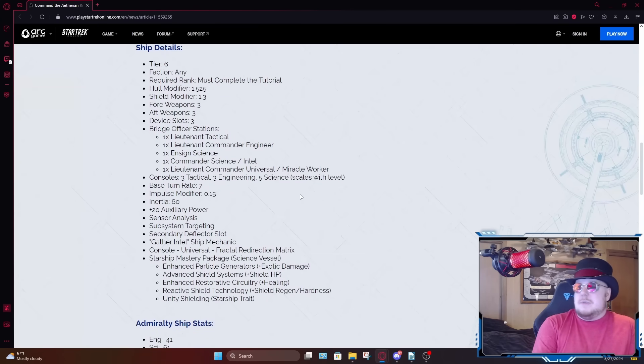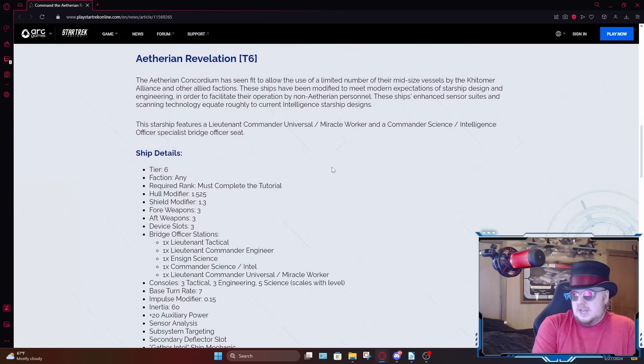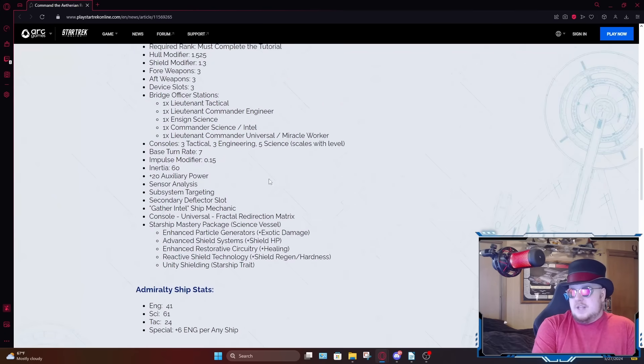I'm guessing this is going to be a rather large ship — it's hard to say the scale based on just these images. It could be really big or really small, but either way it's going to feel like a really big ship. It'll have an impulse modifier of 0.15, inertia of 60 — so yeah, big slow ship. Plus 22 auxiliary power, which is exactly where you want your power levels on a science vessel.